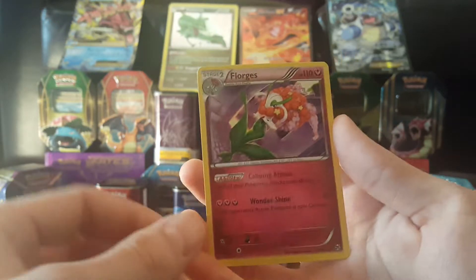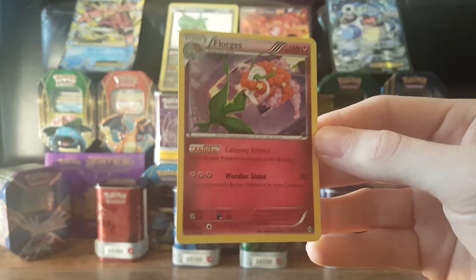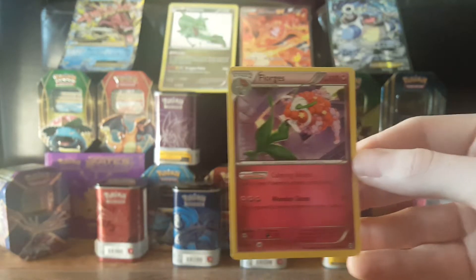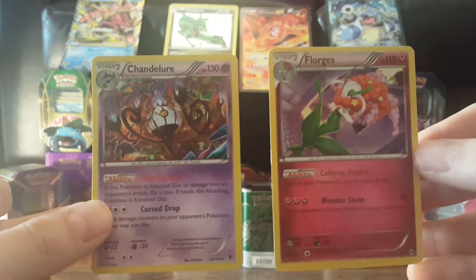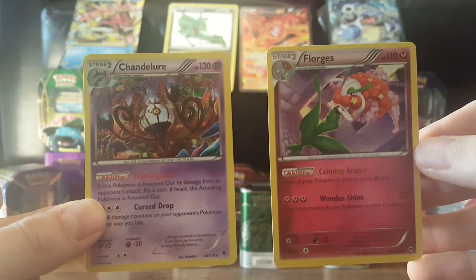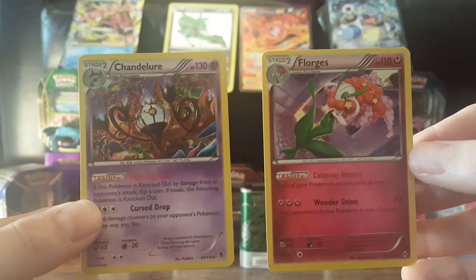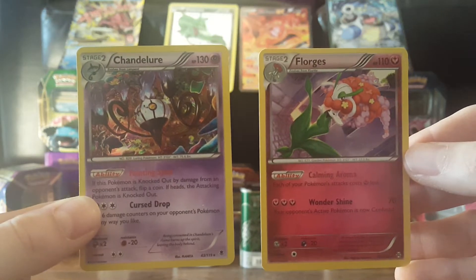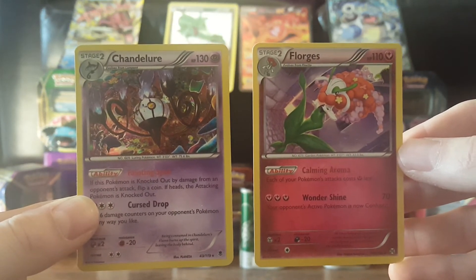Our reverse in the pack is a Magnemite. Florges — nice! Quick summary: the Chandelure that comes on the front of the pack and the Florges Rare.